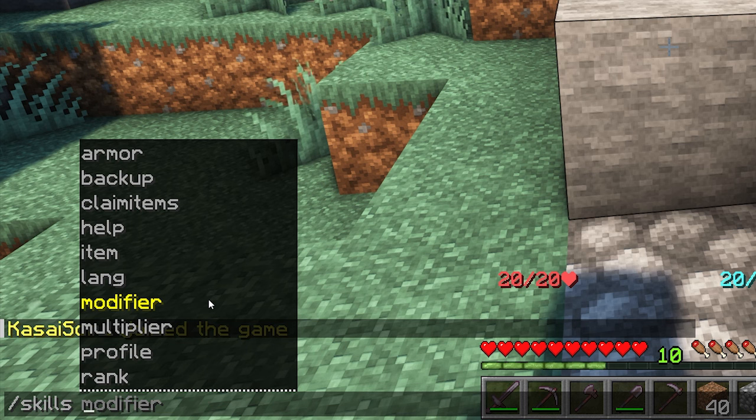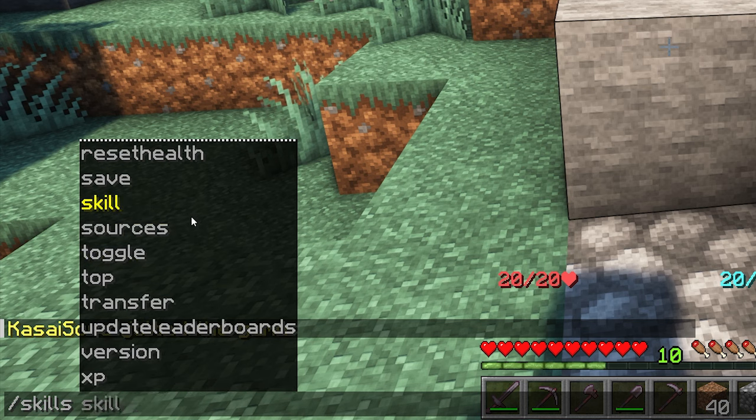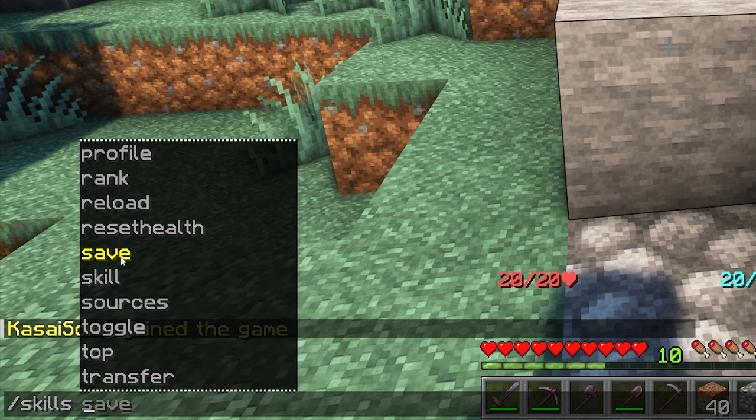There are also a few commands that Aurelium Skills adds. Most you won't need often, but useful ones include the XP command, which lets you give or take XP from players, and the save command, which you may want to execute before stopping or restarting your server. There's also a reset health command if you ever need that.